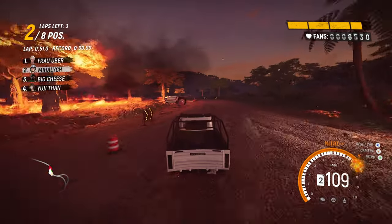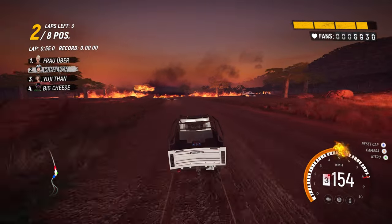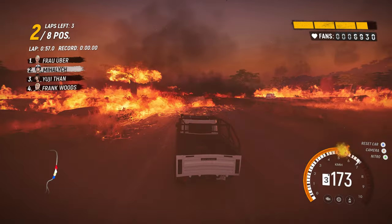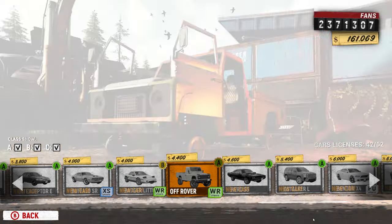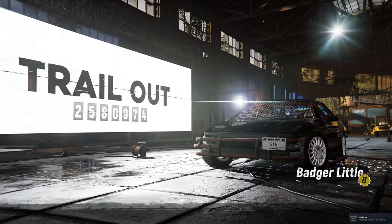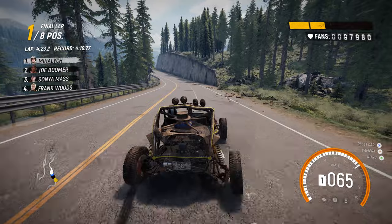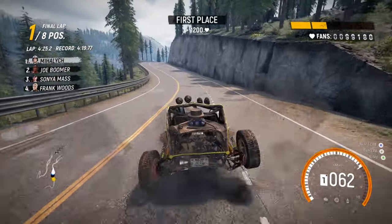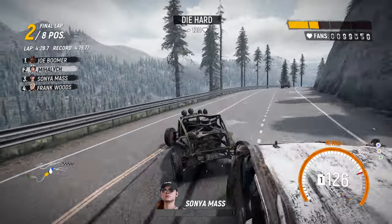There are also new vehicles to enjoy, adding to an already impressive roster. This includes the ridiculous and awesome Batmobile wannabe. You can enjoy a buggy, the dubiously named off-rover, badger, and even a bus. Meanwhile, those who hunt around the new map can find secret character looks for Woods, Uber, and main character Mihalic — or you can just avoid those SnowRunner wannabe logging trucks on existing maps.